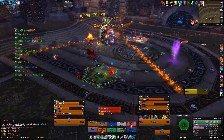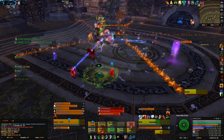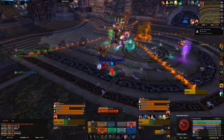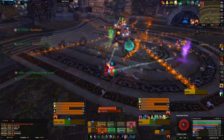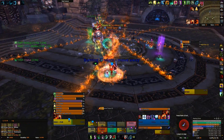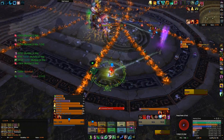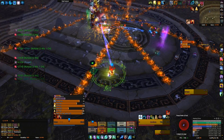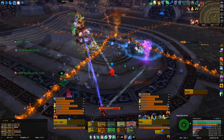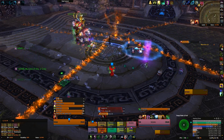His first ability is called Throw Spear, where he throws his spear at a random player inflicting 100,000 physical damage on impact. The spear is used again throughout the fight. His second ability is your tank swap, called Impale — a stacking debuff on your tank dealing 40,000 physical damage every 2 seconds. You'll want to swap at around 2 to 4 stacks, whatever your tanks and healers can manage.